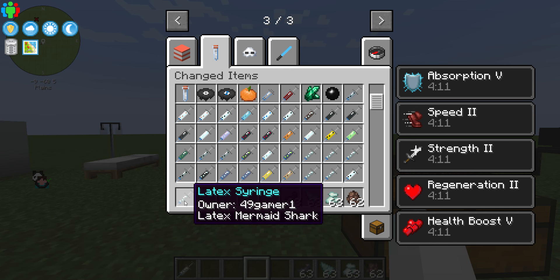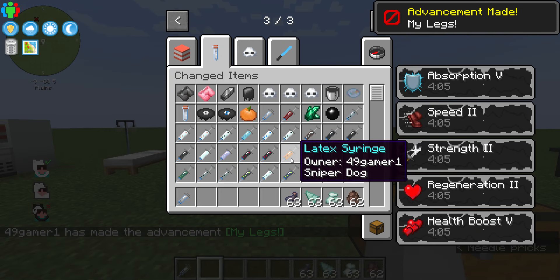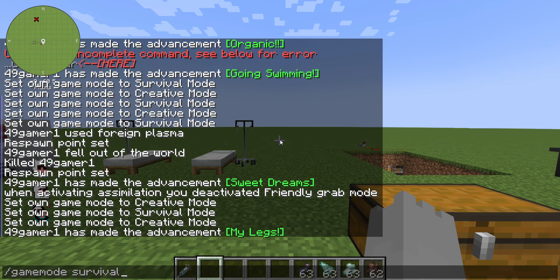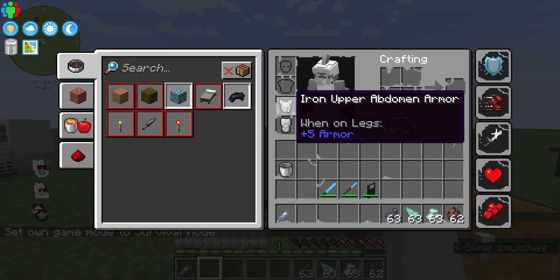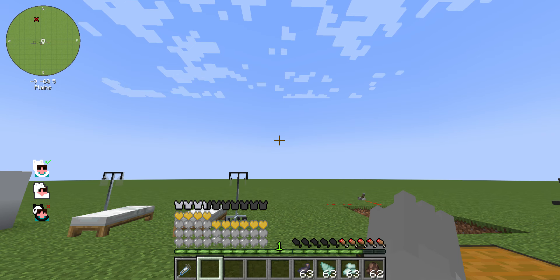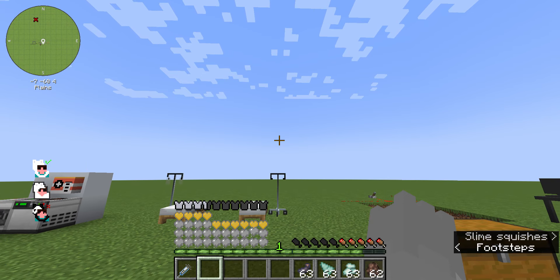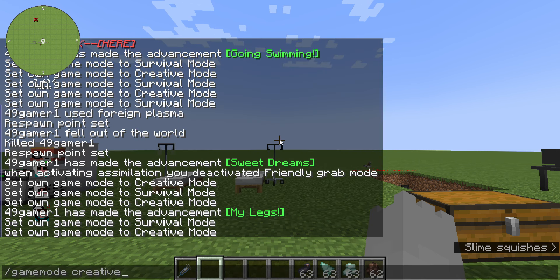If you happen to get transformed into a beast that doesn't have legs, you'll notice that your armor slots change. This is where those new pieces of armor come into play. Strangely, there is graphics for the lower pieces of armor, which is nice — they changed how armor works a little bit. It's more of a unique replacement to normal armor. Every latex beast has their own abilities and benefits, as all of them act differently.